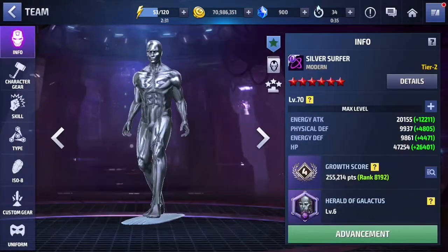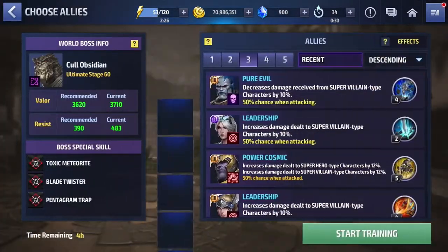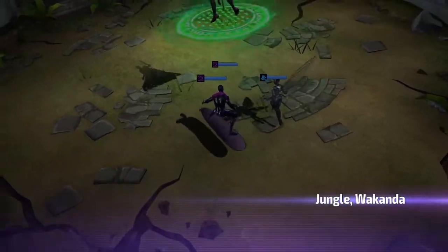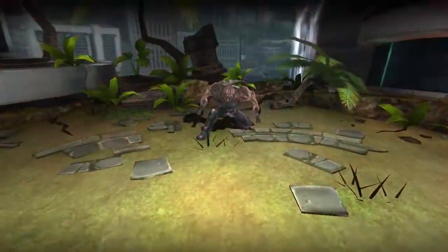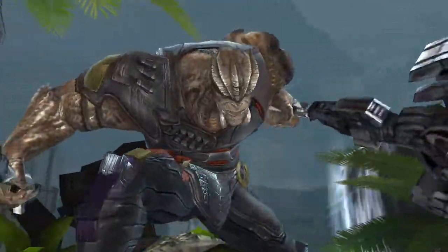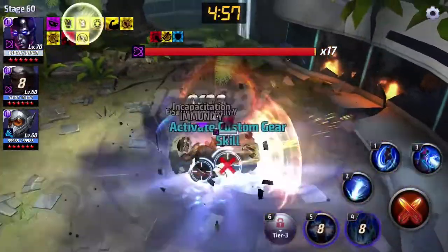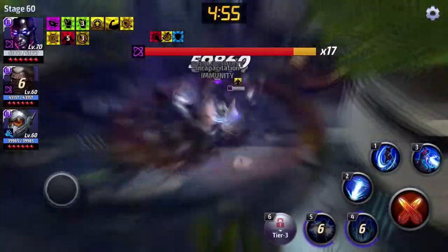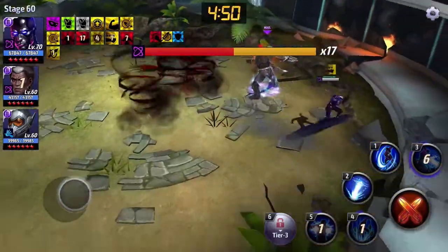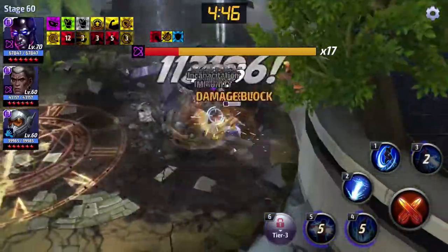Let's equip his black uniform and see how he fares in the same stage — no strikers. Remember, that was one minute 30 seconds and he finished just shy of 12 bars. Let's go: fifth, fourth, get the sword down. Let's avoid the blade twister — hit five, four. We missed the proc there, but we can land a second skill on the proc here. Get the third skill off.